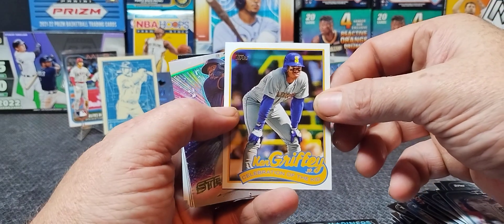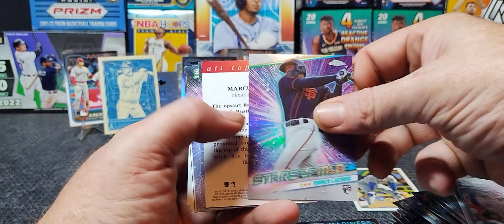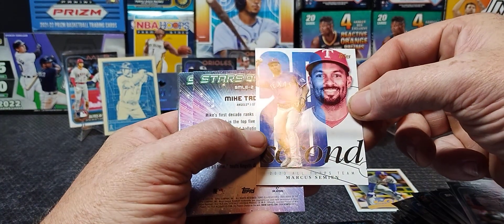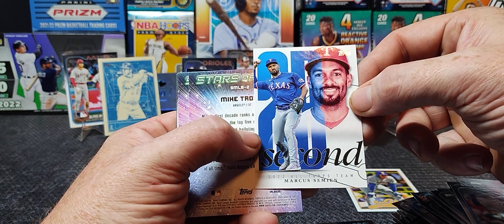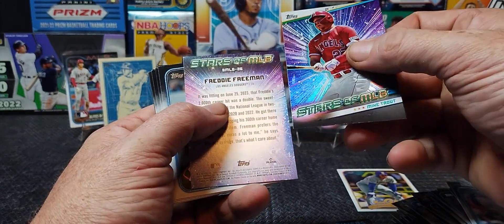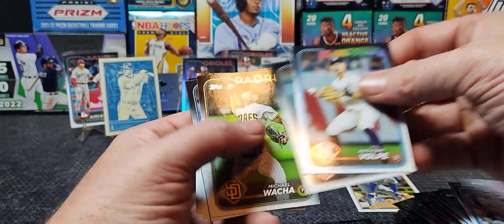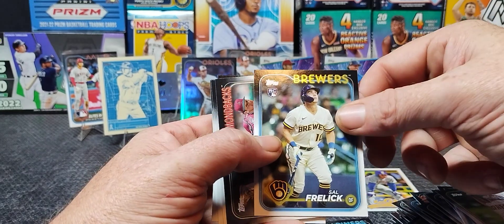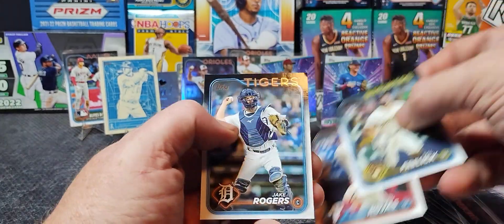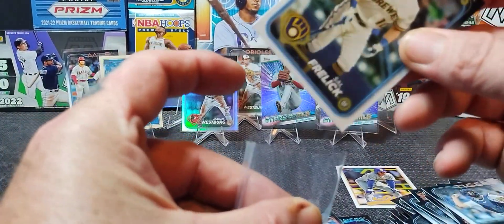Ken Griffey Jr. — oh that's a great throwback picture, love it. Luciano on the rookie card. Another backwards card — just a foil, nothing too special. All Topps Team Marcus Simeon, Mike Trout again on the Stars in the MLB, Freddie Freeman. Sal Bralick — I think he's one of the upper echelon rookies as well. Joan Rojas. Looks like that's going to do it — we didn't hit De La Cruz, no Dominguez, no Carter.